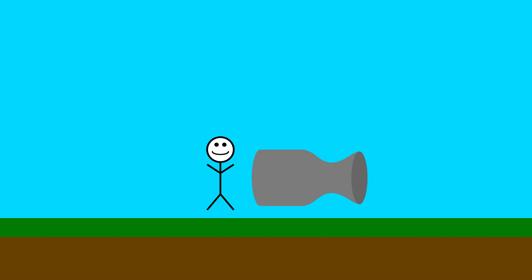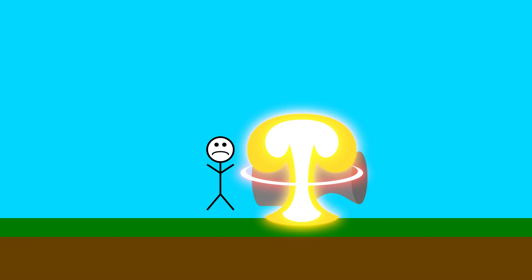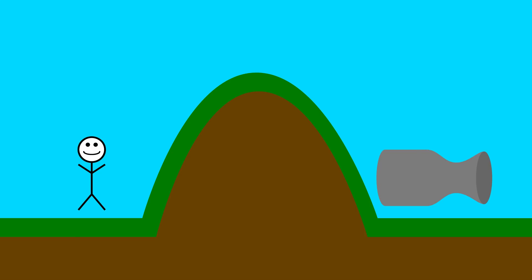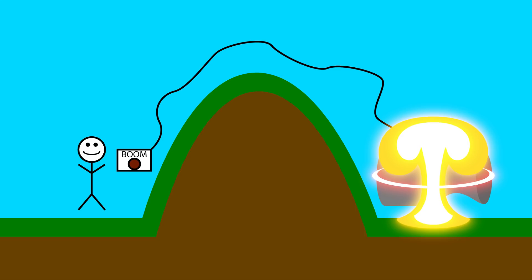Meanwhile, my rocket might actually just explode, which isn't something you want to be standing by. So ideally, there'll be some distance between me and it, and then a physical barrier in between us as well. So the first thing I want to make is something to remotely trigger the rocket so that when — I mean if — it explodes, it's on the other side of the barrier and far away from me.